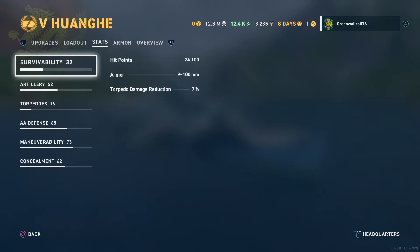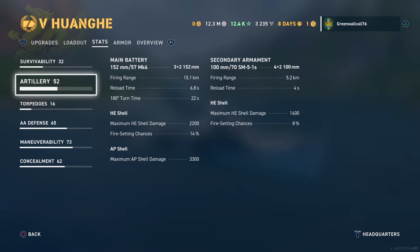Your survivability is 24,100 hit points. If you add William Sims you can probably increase that, but I would just leave it alone. Your armor thickness is from 9 to 100 millimeters, and your torpedo damage reduction is 7%. You're not looking for anything big on this ship — it is considerably a light cruiser.